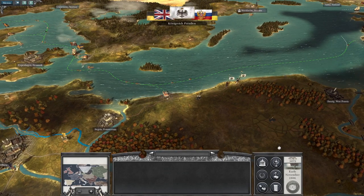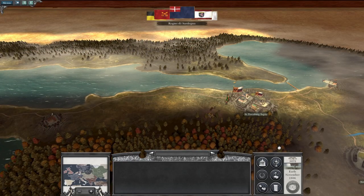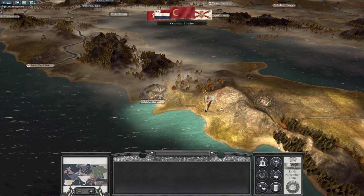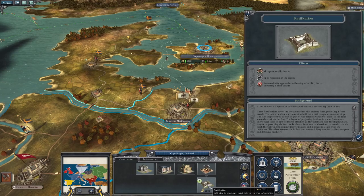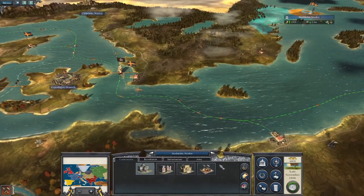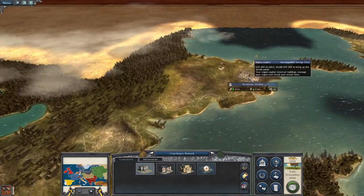With so much money I could start fortifying my towns, which might not be a bad idea. I'll construct basic fortifications in Copenhagen and the same with Stockholm, because right now neither of these territories are fortified.